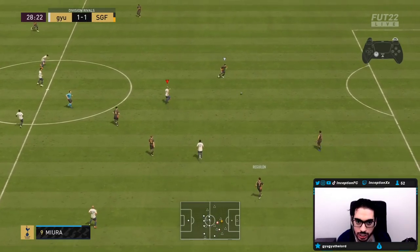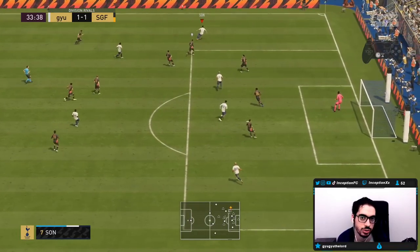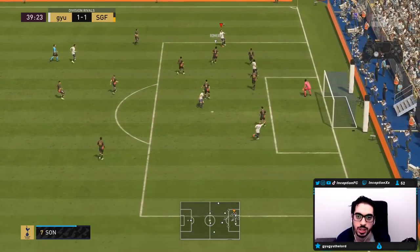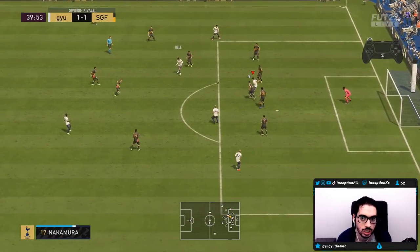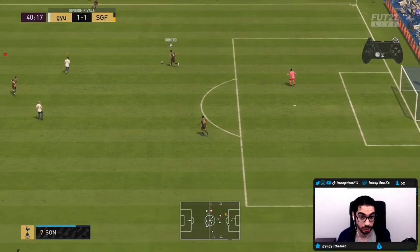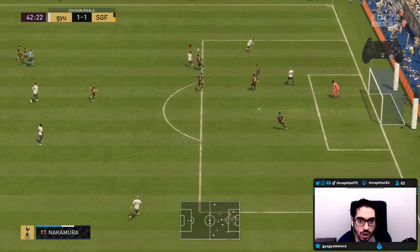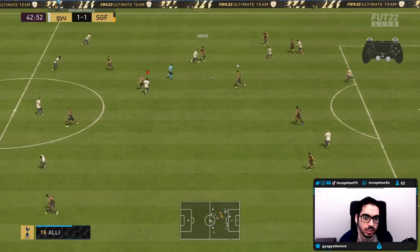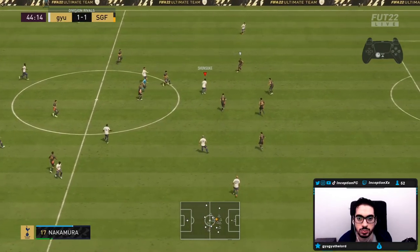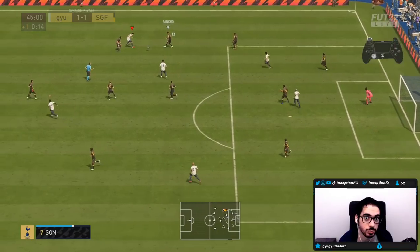Well-weighted pass right to his feet. His first time touch there on the left stick was really good from the driven. Even there — listen, offside, but look at that first touch under pressure. It's supposed to be a croqueta — they gotta do something to it, man, because it happens way too often from ball rolls and stuff. He did a really good pass right there — I actually could have got that.